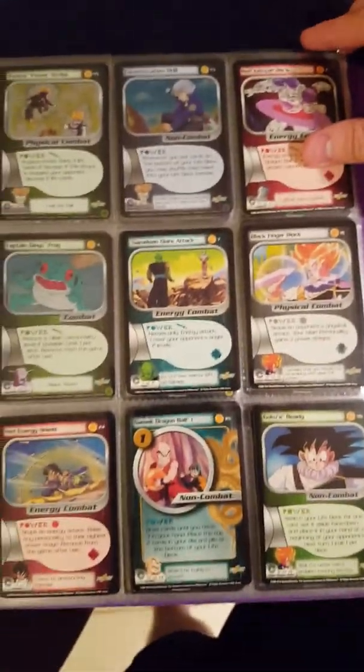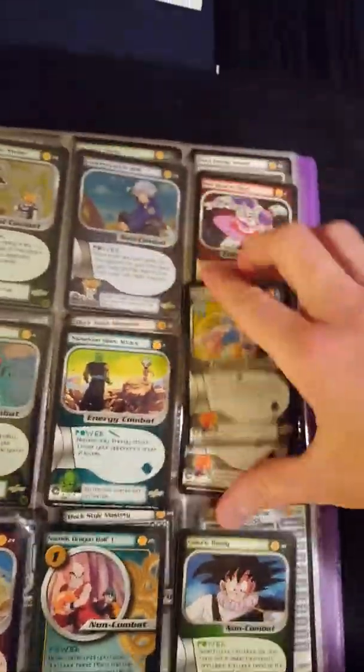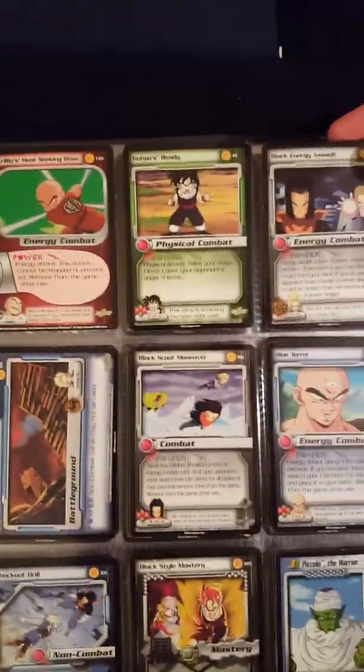Two preview cards for the Trunks Saga — Trunks Power Strike and Concentration Drill. Going all the way through, I do have multiples of some cards. We've got some foils still within the Trunks Saga — Goku's Battle Ready.